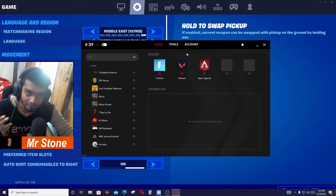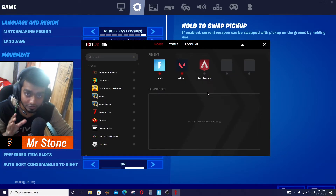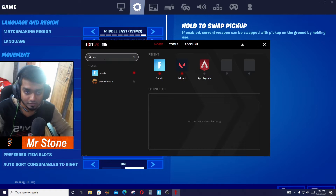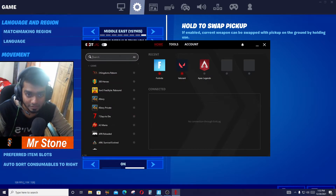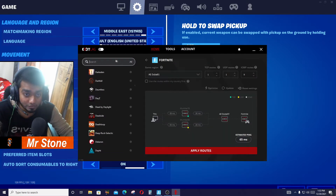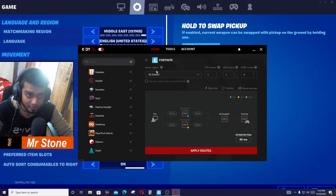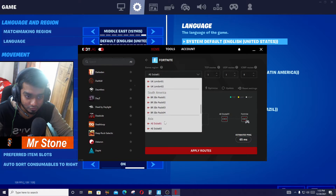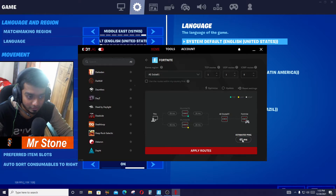Download ExitLag from that link. When you install it, it will show you a whole bunch of games — you search Fortnite or any other game that you play. There is every single online game in this list and you'll find them very easily. What you have to do is turn on ExitLag and then select the perfect server. For Middle East, the server name is aedubay01 and the estimated ping is 65.